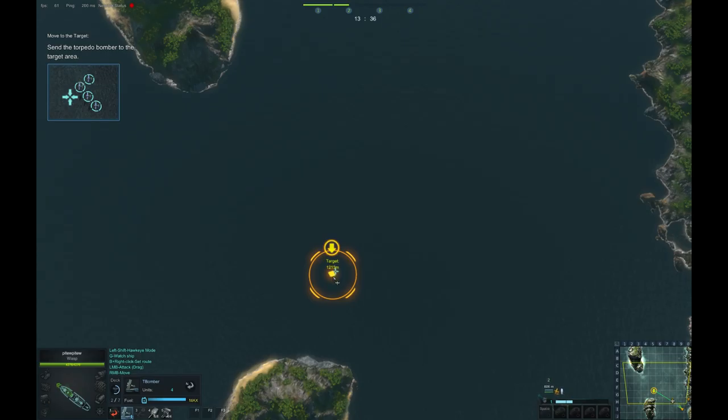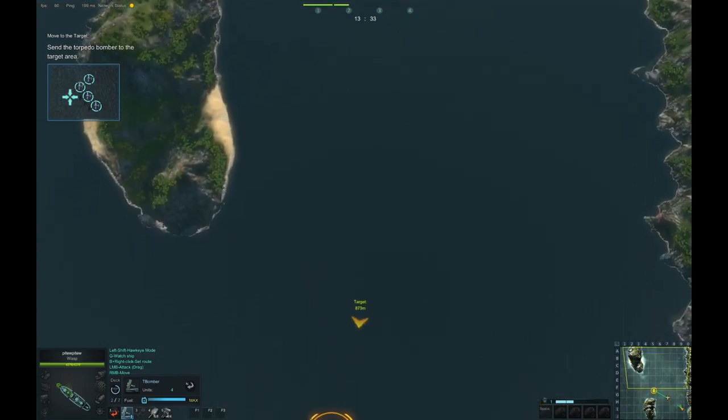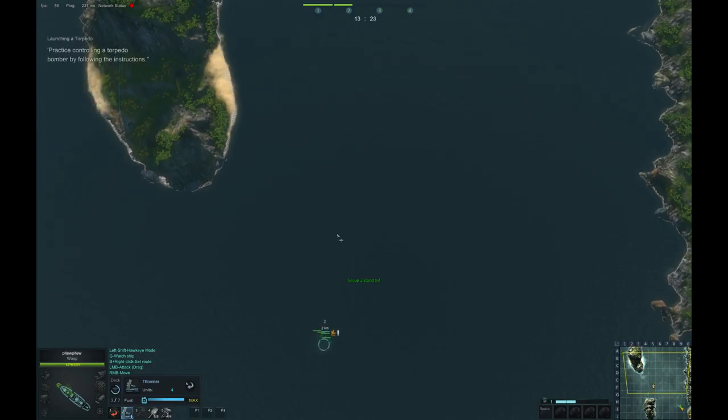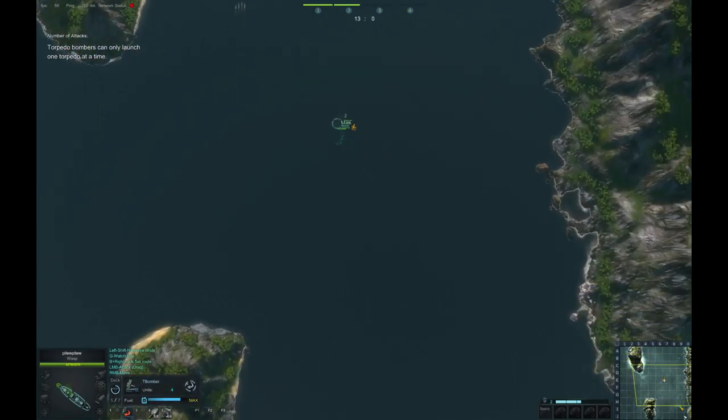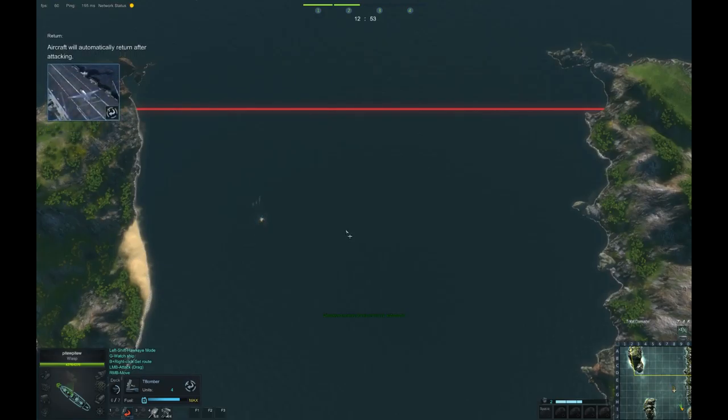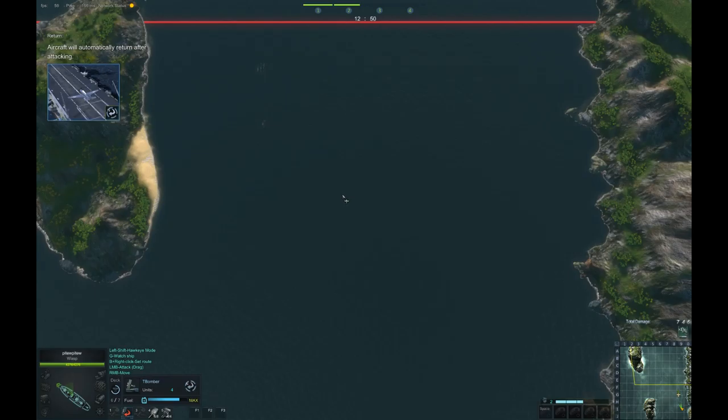Now move to the target area. Group two is in position. Fire a torpedo to your designated target. Watch your bombing altitude. You'll notice that each torpedo bomber can only carry a single torpedo. Once your torpedo bomber has completed its attack mission, it will return automatically.